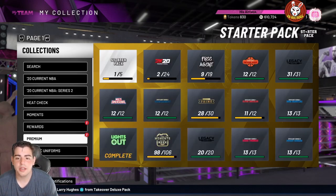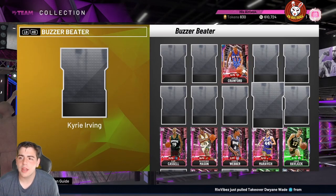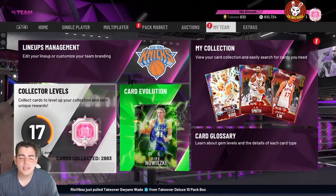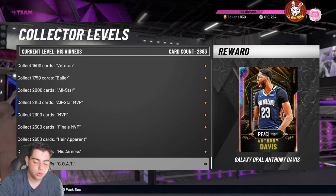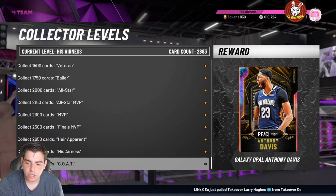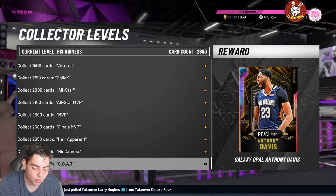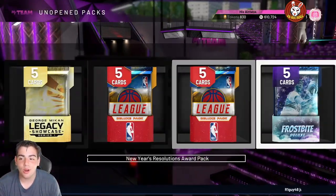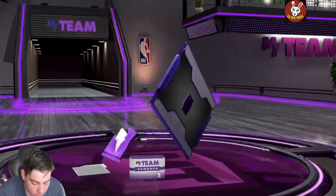We just got new buzzer beaters coming any second. Let's go over some of the cards — they're still not here yet, but we do have them on our phone. We got an opal Mutombo coming, an opal Peja Stojakovic coming, a Marbury, and a Yi Jianlian — I call him 'Ye Chi.' He had an amazing card last year and was super OP.